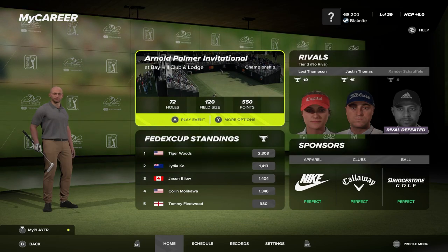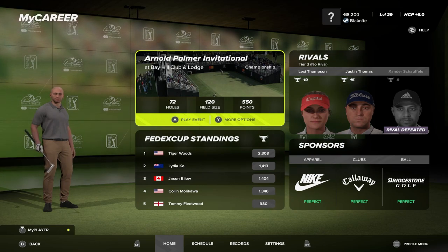Hello everyone and welcome to a new episode of PGA Tour 2K23. We are about to start the Arnold Palmer Invitational at the Bay Hill Club and Lodge. In the last tournament we defeated our rival Xander Shuffley. I wonder who we're going to play next. Let's go golfing.